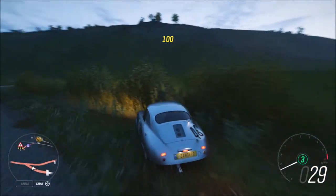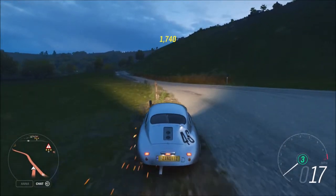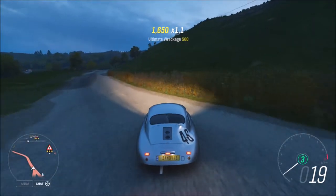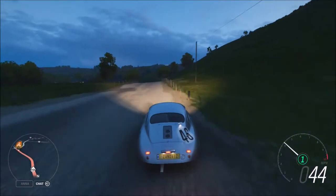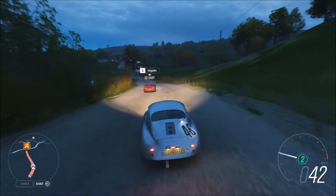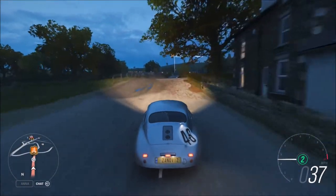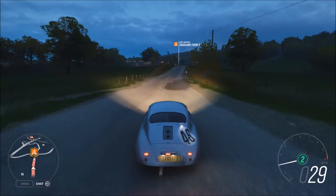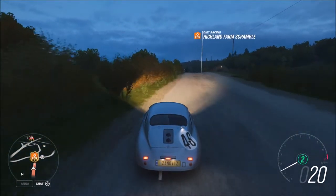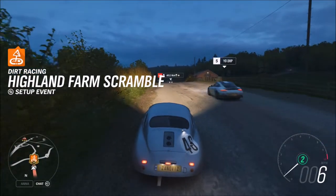Now we have Bugatti Chirons hitting 304 miles an hour — I'm pretty sure you guys saw it, but they made a Bugatti Chiron hit 304 miles an hour, which is an insane number. It is very insane to get a car to hit 300 miles an hour. Another thing Bugatti said is that they were going to stop trying to set speed records, which I don't think is a very good idea. Their CEO said they're just going to focus on other things rather than setting speed records.